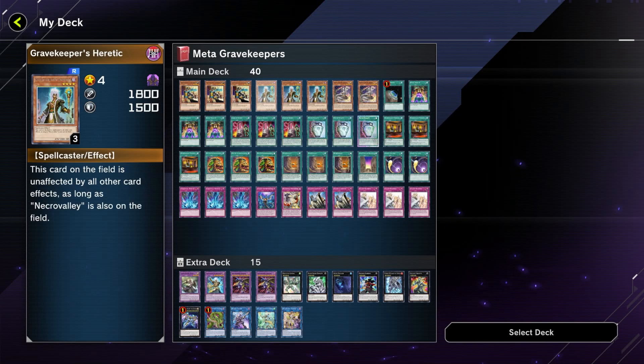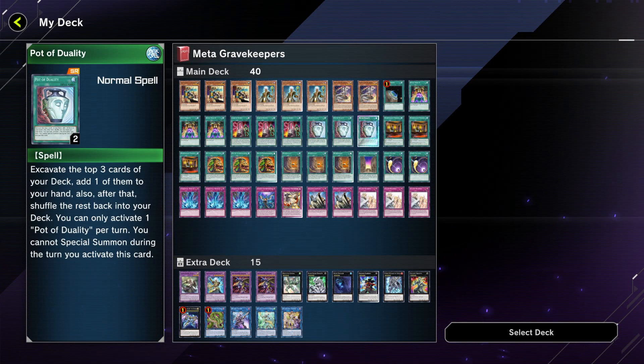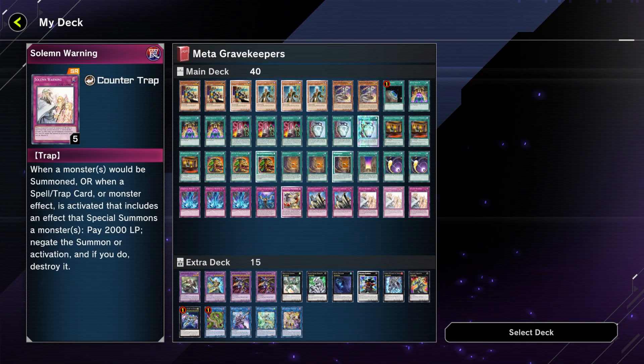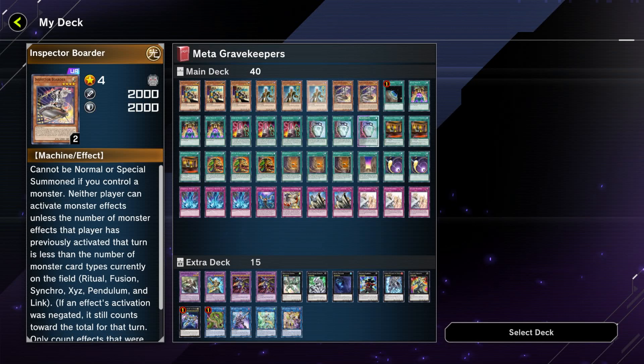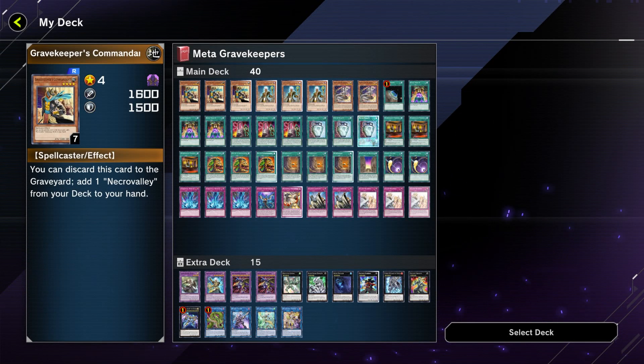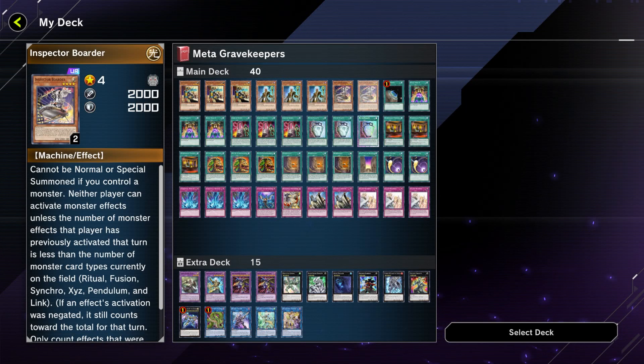It's very spell and trap heavy, and it's definitely a going-first deck - going second can cripple this deck. But it's fun. I can't guarantee you it'll win every time, but if you want to have some fun with an old school archetype, here's a Gravekeeper deck that's pretty fun. Once again shout outs to Master Duel Meta for pointing out that Inspector Boarder works very well with it - that site is a very good resource for all things Master Duel, it's been helping me build my decks. Thanks for watching, subscribe for more - hopefully next time my voice is actually existent and I'm feeling better. More Yugioh Master Duel content coming soon. Have a good one, until next time!